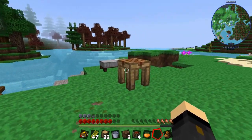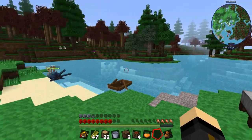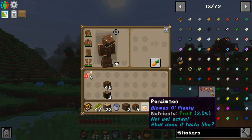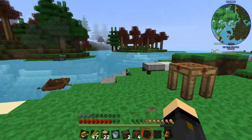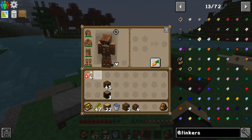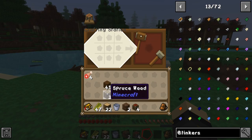We're back at the spawn island. I managed to make a bed — I did lose some hearts in the process but that's fine. I also found a persimmon — interesting, it healed a good amount. I think you need two to find out what it tastes like. Anyway, we wanted to get into Tinkers' Construct.